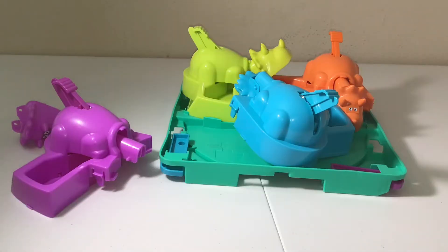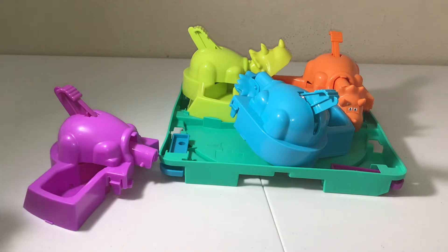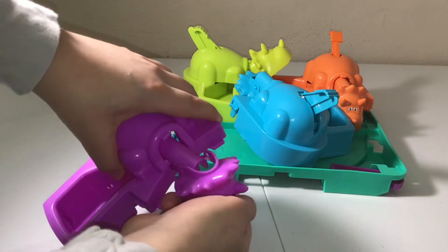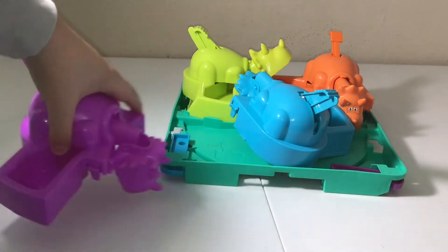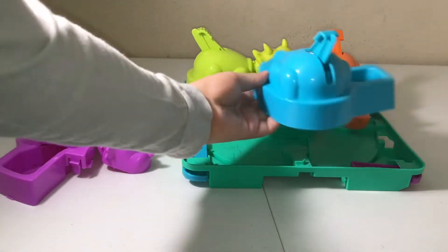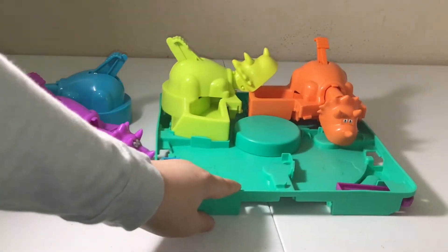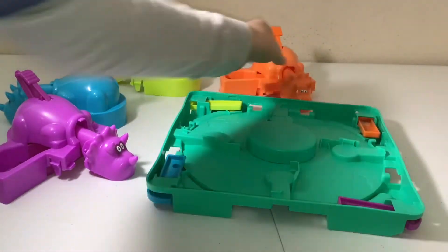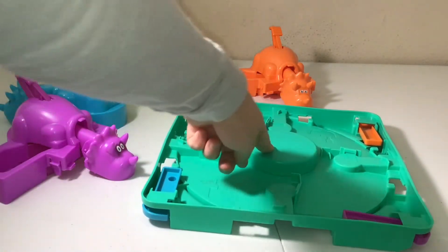What we have here is all the pieces. What we need to do is put the dinosaur's head back on because it kind of fell off. Now that's done. So let's start setting up — take all the dinosaurs off the board. Next, there's this little cap right here.